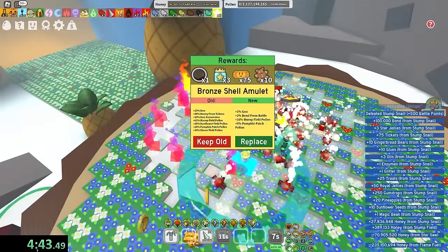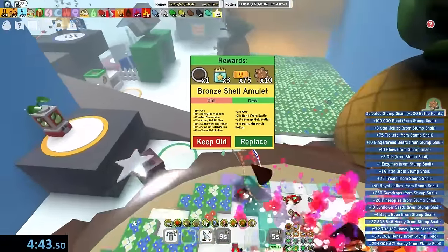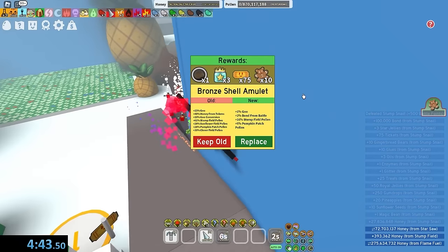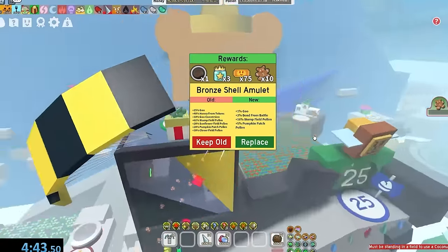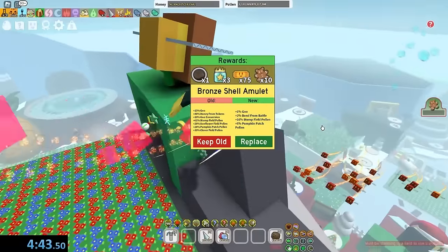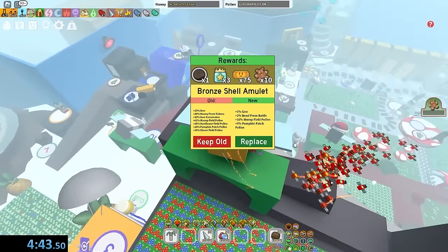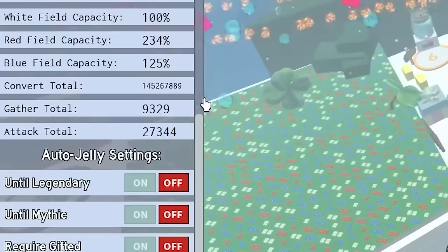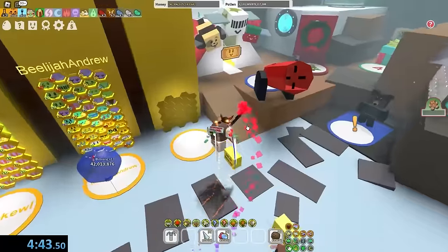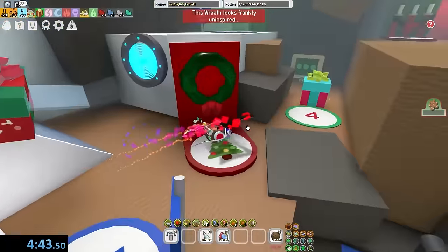But it's a bronze shell amulet! Why is it every time I kill the slump snail, it's always a bronze shell? The day I get something other than a bronze shell the first time I killed a snail — it's gonna be a miracle if that ever happens. But yeah, I have killed a slump snail only using spicy bees in 4 minutes and 43 seconds. My attack right now is 27,000, which is kind of garbage. My attack was probably like 50,000 or something during the fight. Pretty good for spicy bees.